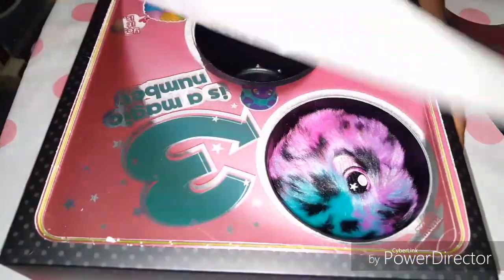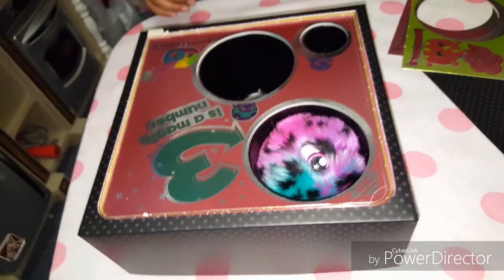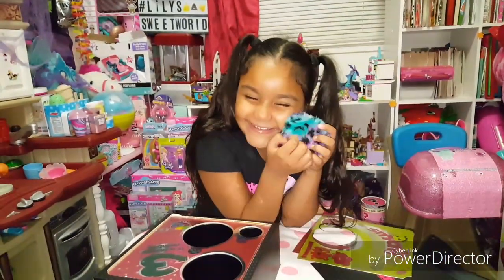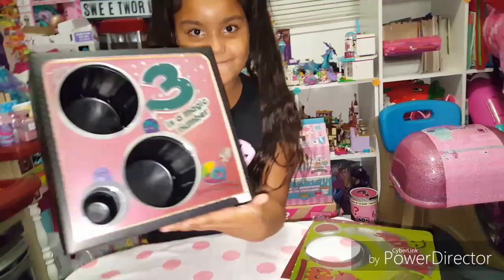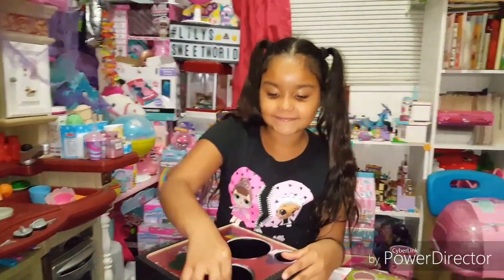Are you ready for the next layer? This is kind of cool — three is a magic number. Look how pretty that one is. Stella — cute, I actually like that one. She is definitely cute. It smells so good! No way, really? So far this is what we got — three more surprises, six total. Here are the three we got so far. Let's keep on going.